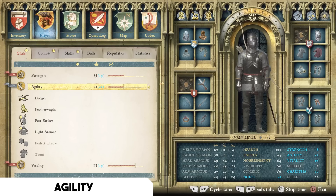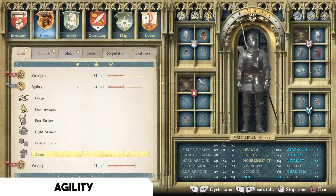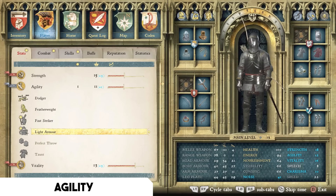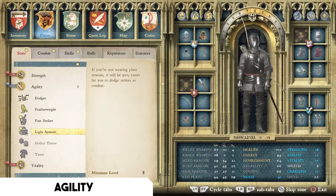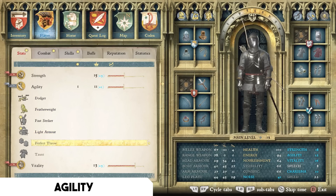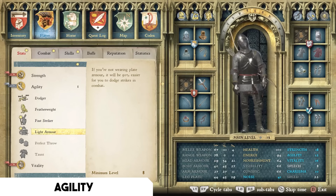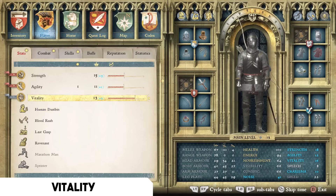For the Agility tree, there aren't many talents that jump out as super powerful. If you use Perfect Throw you have a better chance at winning dice and can use loaded dice, which is an effective money-making method. If you prefer light armor over plate, grab the Light Armor perk. Fast Striker is very nice with an agility-based weapon. If I had to pick one universal recommendation, it would be Featherweight — you take 30% less falling damage, which helps when reaching easter egg nests or similar locations.